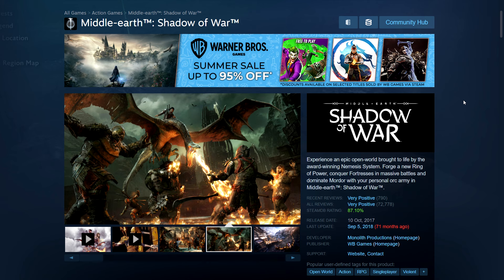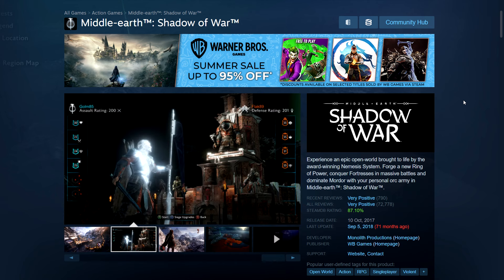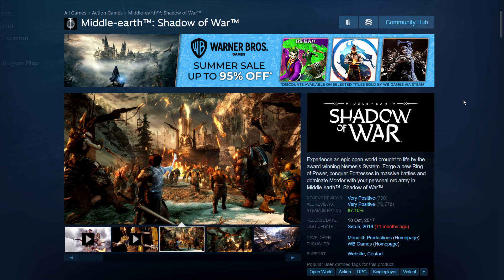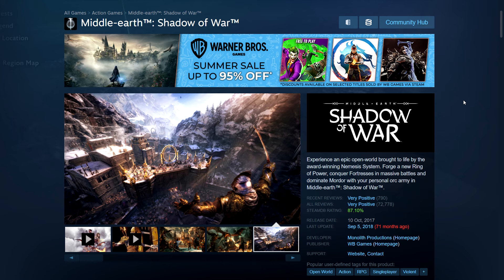Next is the Middle-Earth Shadow of Mordor/War games. These are basically games set in the Lord of the Rings universe — you are a Ranger with special abilities because an ancient elf ghost, one of the ring-makers, is basically attached to him. That gives you special powers. It's all about the gameplay — moves are fun, action is interesting, the enemy AI is excellent with the famous Nemesis system. The second game also has fortresses to conquer, which becomes a mini-game in itself.